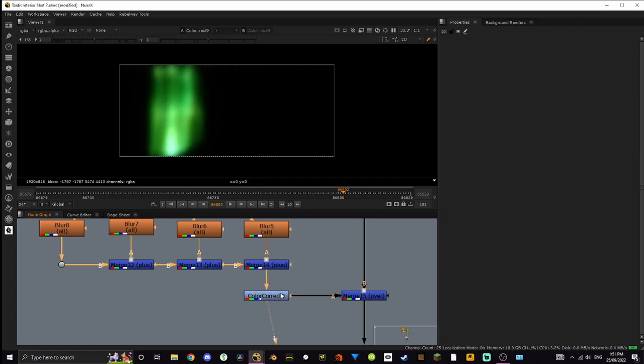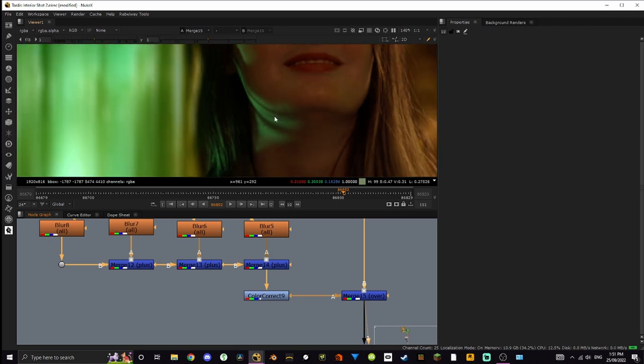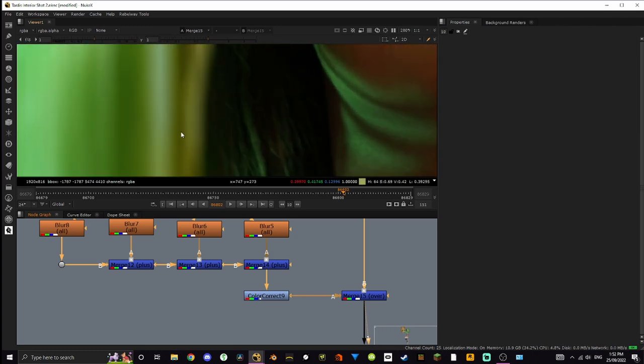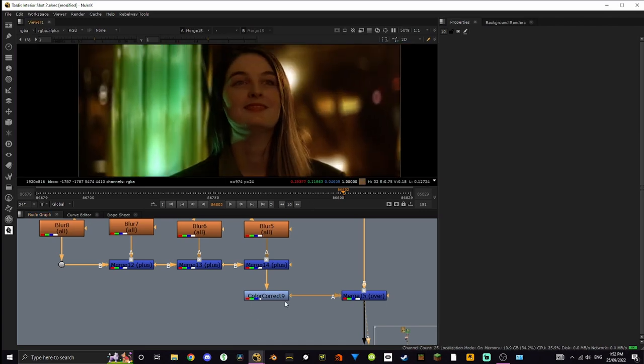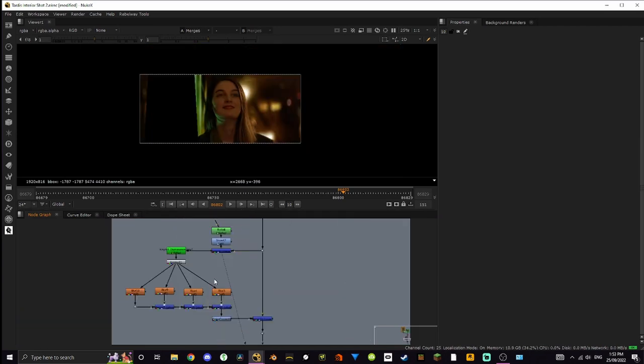Then I added a color correct just to really bring that green out, because I wanted this to be the green version, not a weird desaturated green. It also matched her a lot more — if you look here compared to without it, the shade is very similar, matching the light on her face.